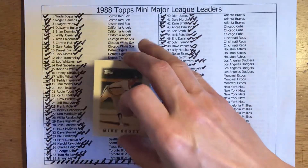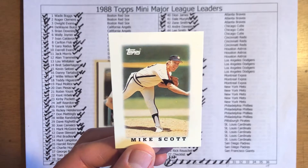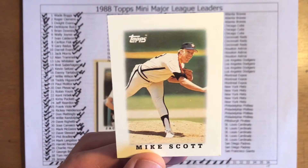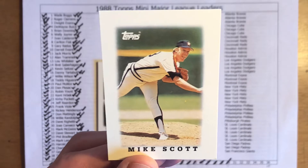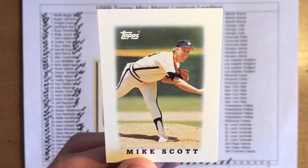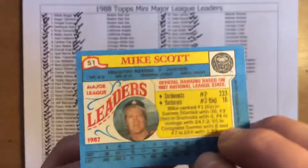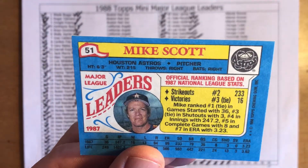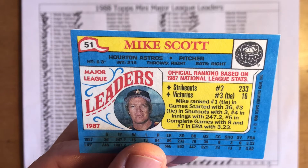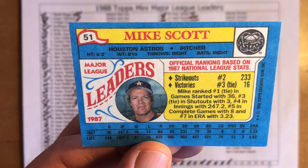Mike Scott was instrumental in leading the Astros to the 1986 National League West Division crown. He originally came up with the Mets. Once he mastered that split-fingered fastball — or what some people would call the scuffball — Scott's career really took off. He had a great mid-80s run and then petered out toward the end of the 80s and early 90s. Scott was a league leader — I believe in wins, strikeouts, and ERA. He got strikeouts second, third in victories, first in games started, third in shutouts, fourth in innings, fifth in complete games, and seventh in ERA — a 16 and 13 record with a 3.23 ERA.